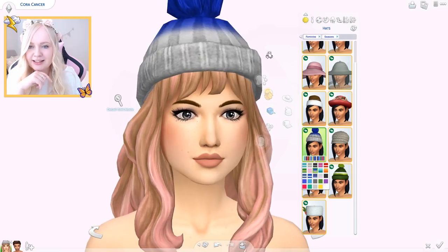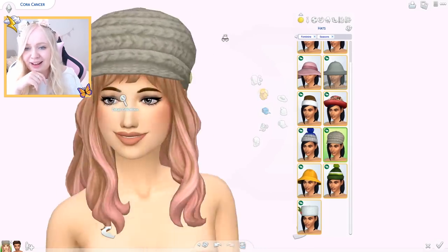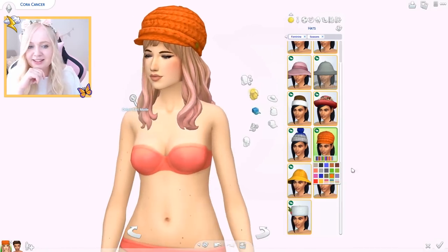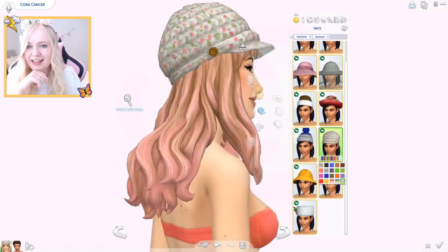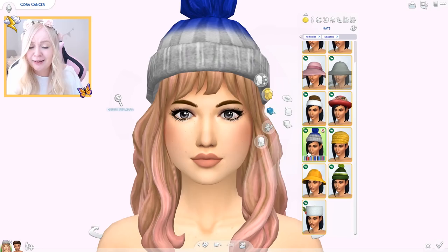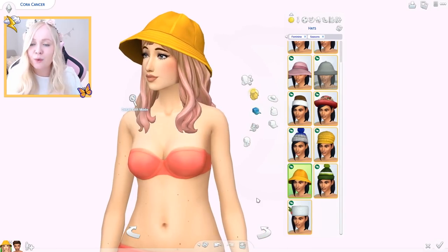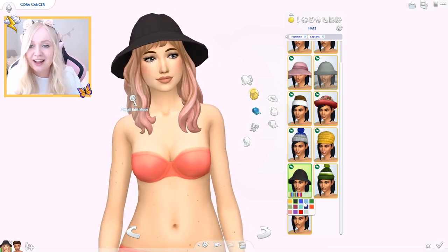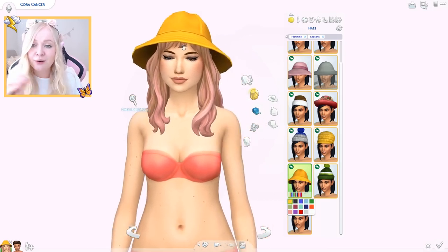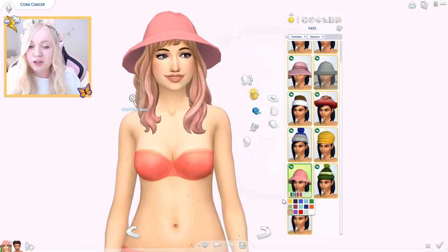Rain hat! And then solid ones and ombre ones — that's cute. I don't like this wine-colored one personally, but it's nice variety. This one looks well made. The rain hat is actually adorable — it looks so good with this hair! Please tell me there is a yellow raincoat — I need it. Or a pink one. That's gonna be the cutest outfit.